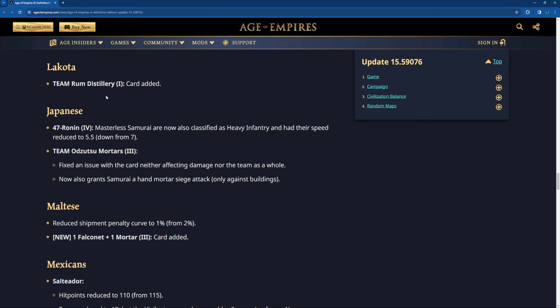Japanese 47 Ronin Masterless Samurai are now also classified as heavy infantry and their speed is reduced to 5.5 instead of 7. Team Utsusu Mortar: fixed an issue where the card neither affected damage nor the team as a whole. Now also grants Samurai a hand mortar siege ability only against buildings. This thing could be broken — it's very strong. Samurai have decent speed and you can't really go melee with them, and being able to siege and kite around buildings with high range is very powerful. This might need a nerf next patch.